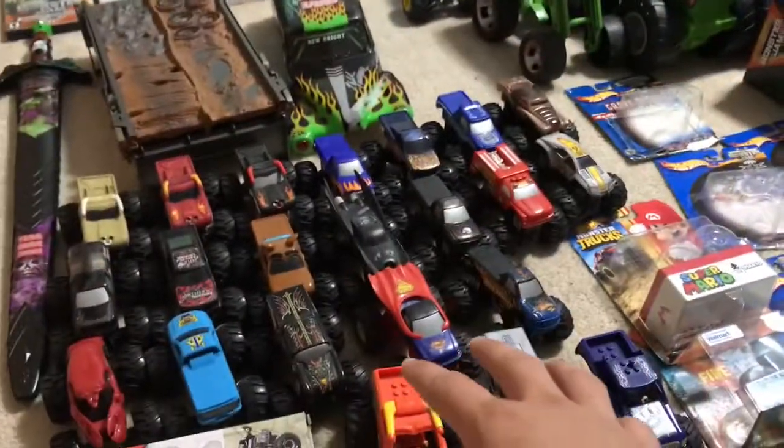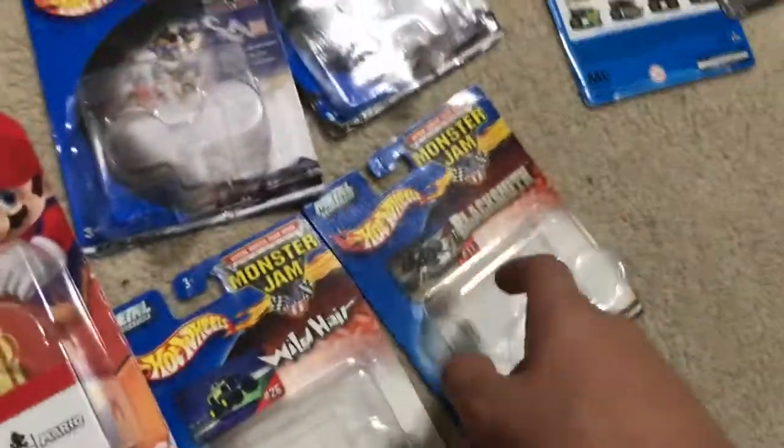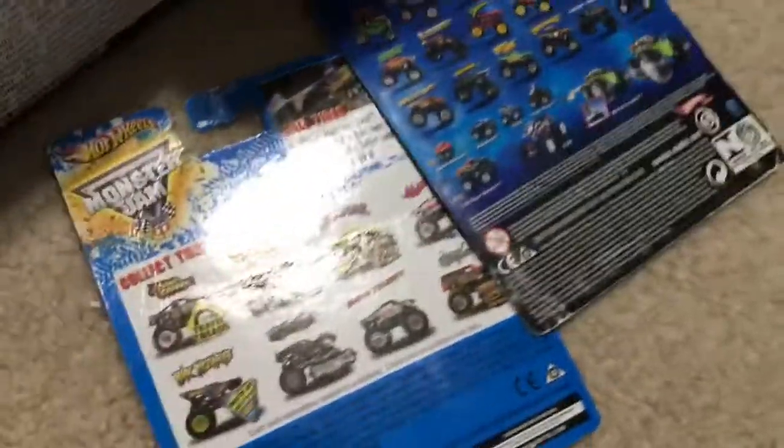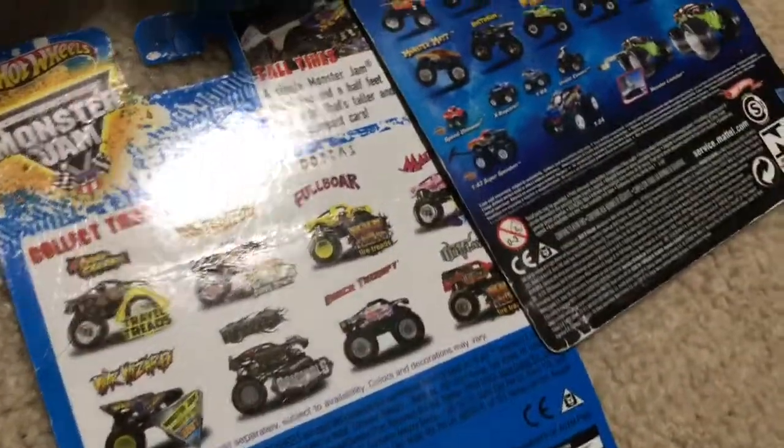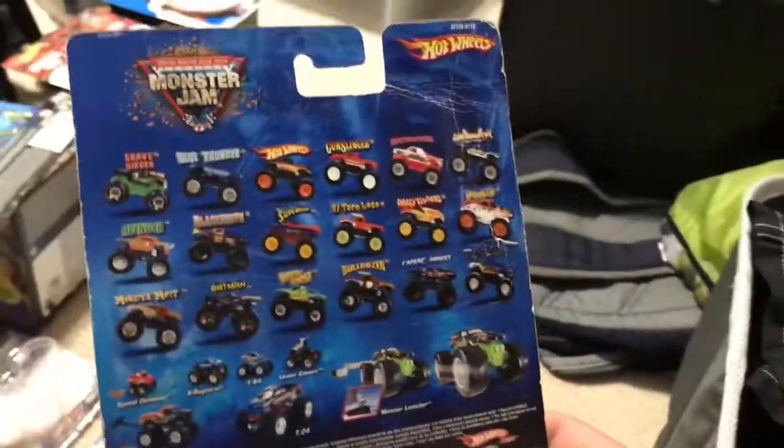Blue Thunder is my favorite one. Also Stone Crusher, Storm Damage, El Toro Loco black, El Toro Loco red, and Bulldozer — this is my oldest one. Sorry if a lot of stuff is dusty; they just sit there. The 1:24 scales just sit up on my window. Continuing with boxes: we have the Yoshi box, Fire and Ice box, Mario box, Wild Hair, Blacksmith, Sting, Nitro, Grave Digger, and some card backs from 2012 — a Riveted card back, a Grave Digger card back, a Silver Avenger card back, Halloween Grave Digger, and Vet King. Under that is the Curse of the Gasoline three-pack box.